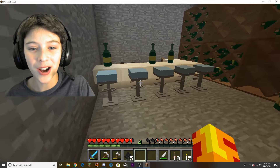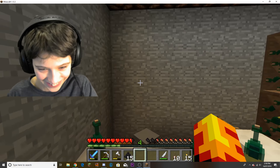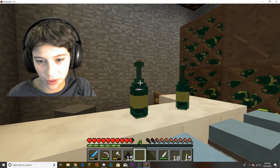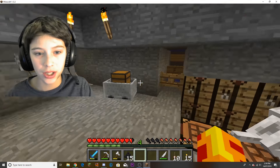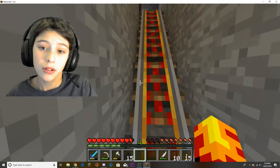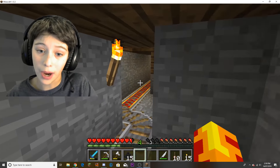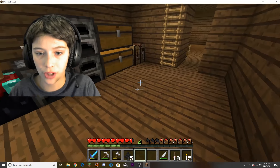This is Daniel's bar where you can sit down and chat with Daniel and have whatever's in these - you don't want to know what's in them. If you come up here, there is a minecart track to Lucas's and my house, basically just from my house to Daniel's because Lucas doesn't want one.